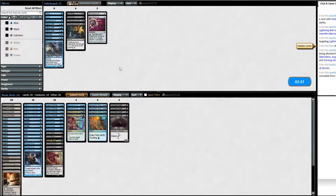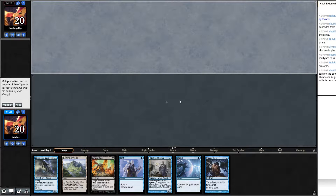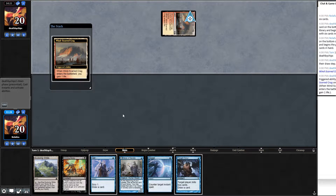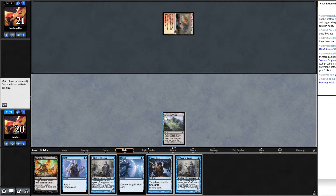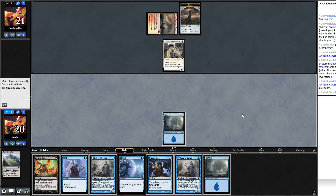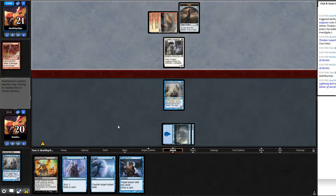Tempting hand but I don't want to fall into the one-land-with-cantrips trap. Mull. Two Gurmags in hand — this could be really good or auto-lose. Being on the draw is a bit better. Bottom the Stormbound Geist. Opponent gains a life, I draw a Delver — fetch now for an island, pass the turn. If we don't draw a land next turn... we do draw one. Cast both Delvers. Pass turn.